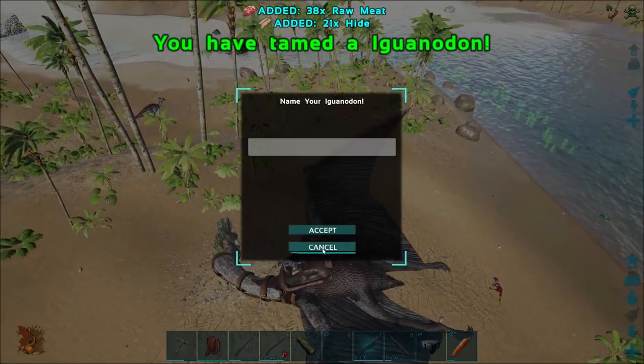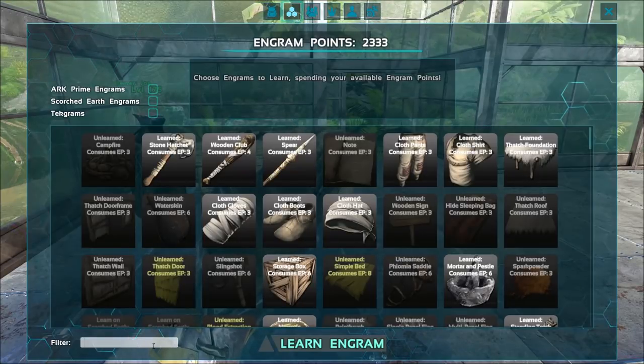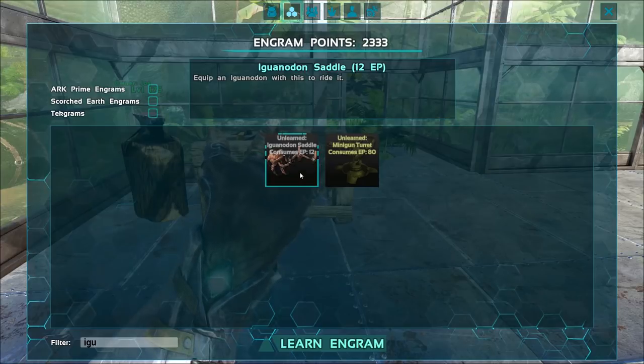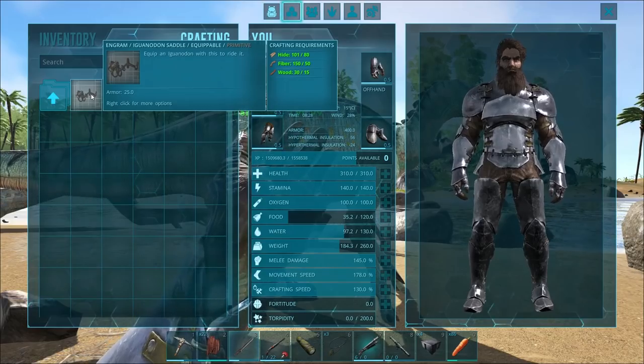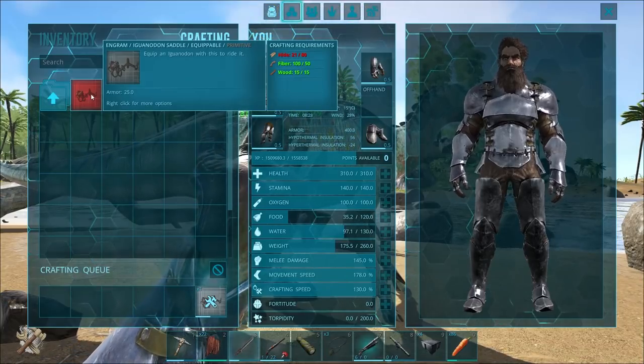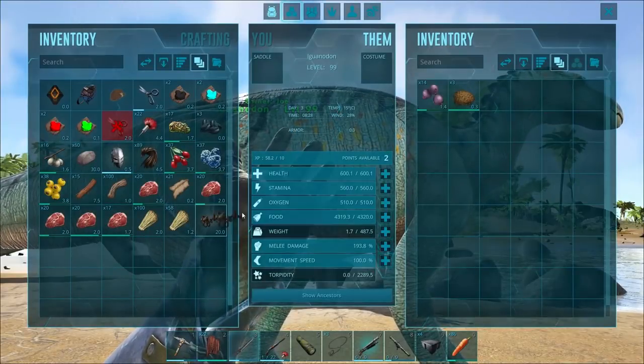In no time at all, you will have an Iguanodon. So, why do you want an Iguanodon? Well, before we even get to that, let's talk about how we make the saddle. Fairly simple — it's available at level 15. It is such an easy one to make because you don't even need a smithy for it. It just requires hide, fiber, and wood. Once you've made the saddle, simply put it into the saddle slot and you are ready to go.